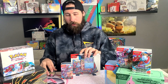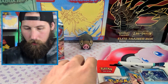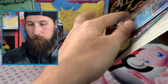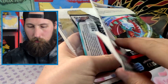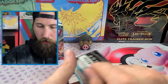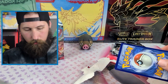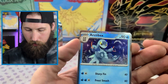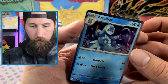Let's see if we can get lucky today. Starting out with the three-pack blister. The coat card for you, and this is the promo card — Arctobax promo — that's a little snowflake hollow in it, kind of cool.